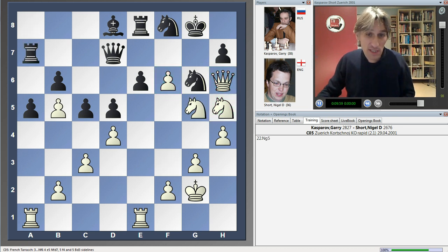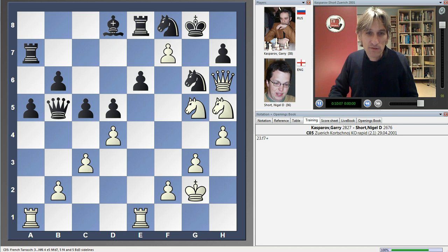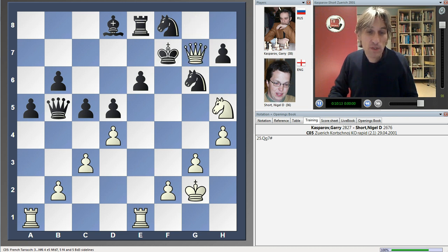Let's just see how the game finished. There's no decent defence to this move. Short took a pawn, but he surely realised it was absolutely hopeless, and in this position he resigned. If king takes knight, then queen g7 is checkmate. Just great stuff from Kasparov.